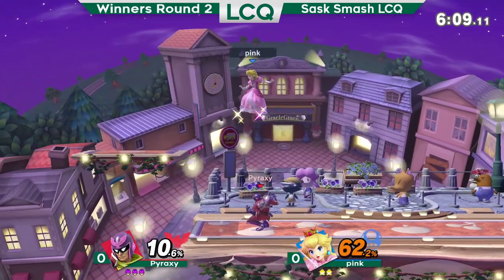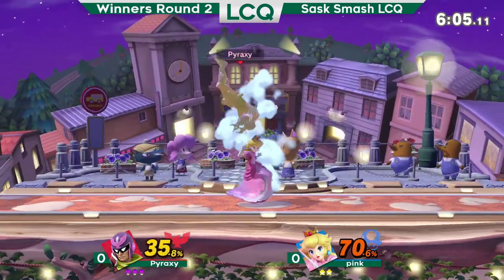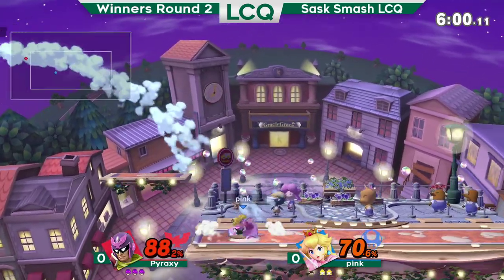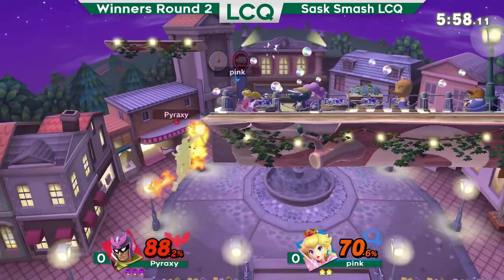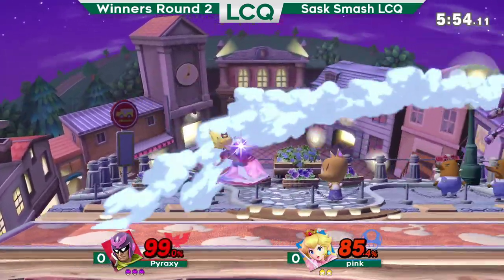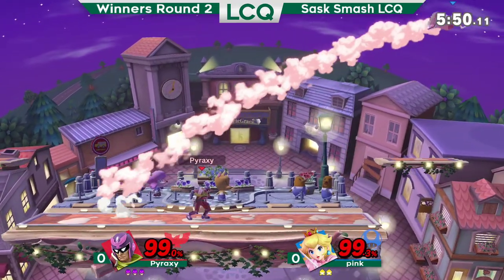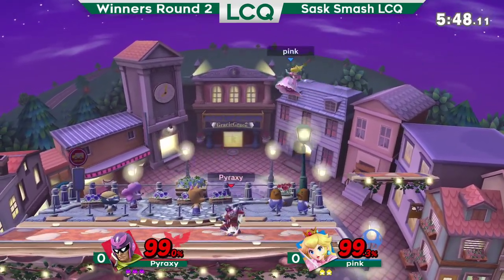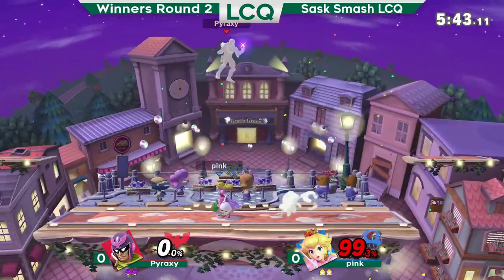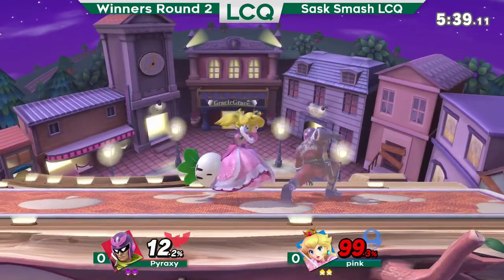Pink still, you have to touch him this stock as well. Okay, there's a back air — let's see if we can get big damage off of this. Keeps him in the air and gets the forward air. Edge guard — doesn't get it. Scary, doesn't get up smashed. Pyraxy goes for up B and then tries to get to ledge, but just goes too far and dies at 99%.